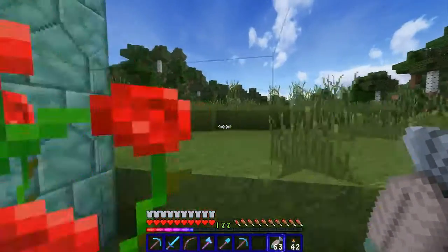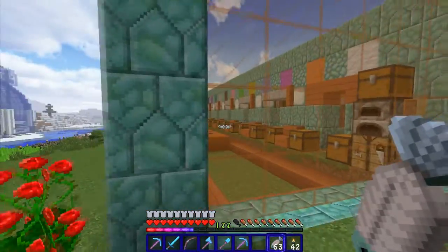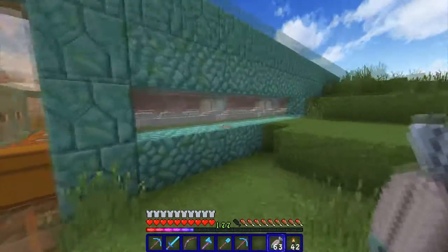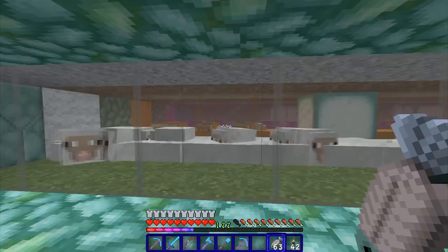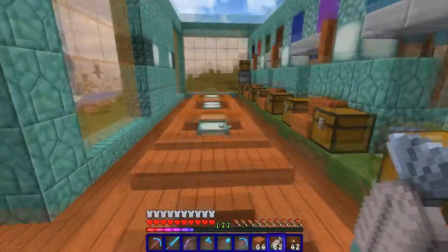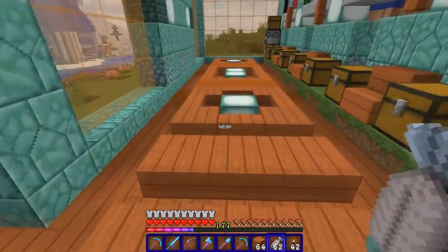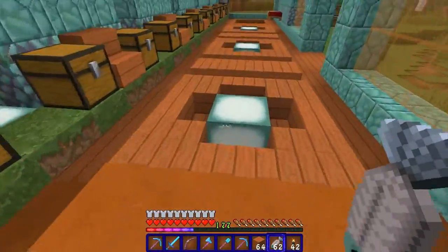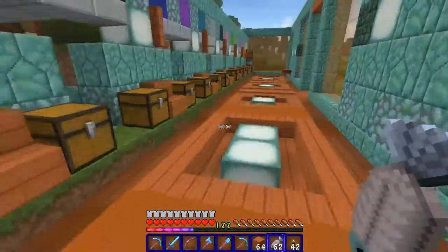I need to get the amount of sheep equal through the whole farm, put a roof on it, and finish up this floor. There are also viewing windows on the side. When I get rid of the half slabs it will look a lot more open. The floor is done on this side and I'm just going to mimic it on the other side.